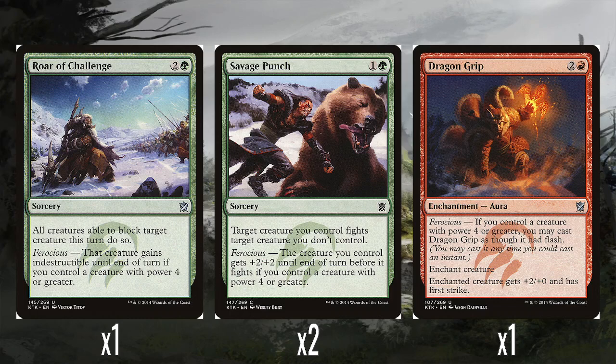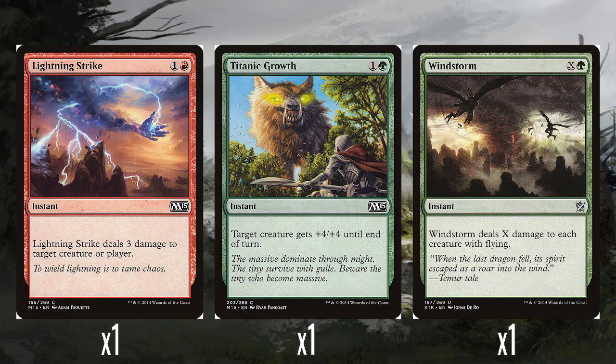A single Dragon Grip — two and a red, an Aura. If you control a creature with power 4 or greater, you can cast Dragon Grip as though it has flash. The enchanted creature gets +2/+0 and has first strike. Being able to do this at instant speed is a pretty strong combat trick — giving first strike at instant speed is always really good. A single Lightning Strike to do three damage to target creature or player — obviously a great inclusion. A single Titanic Growth for one and a green to give something +4/+4 until end of turn. And a single Windstorm — X and a green, does X damage to each creature with flying — because you don't actually have any other ways of dealing with flyers in this deck. So this is it, your single Windstorm.